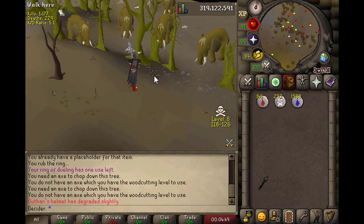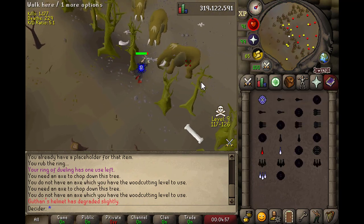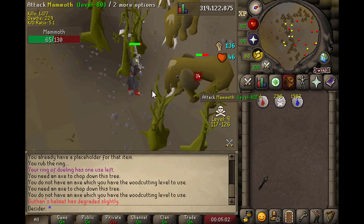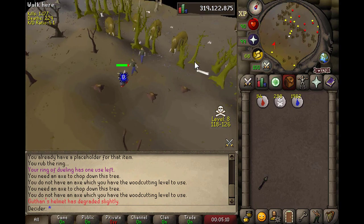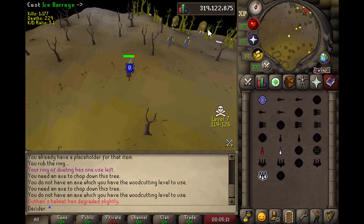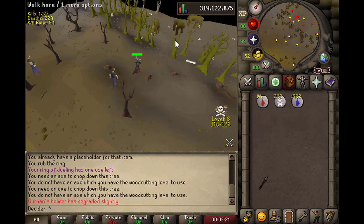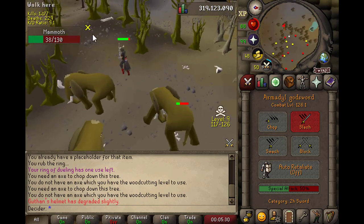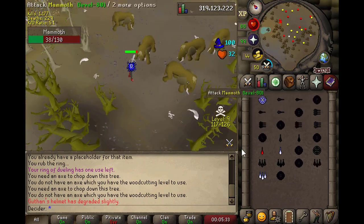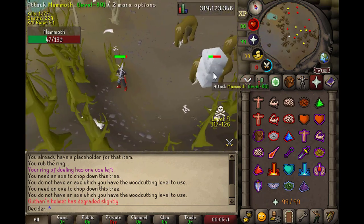Here at the mammoths I'll demonstrate what I mean by stacking barrages with melee. If I go straight up to a mammoth and barrage it then melee it, you see how long it takes for the melee hit to show up — that's because the barrage shows up very early when cast from close range. Now if I catch the barrage from further away and go for the spec, you'll see it comes up on almost the same tick — just one tick apart. That's how stacking works. In a barrage fight you can step in, barrage, step back, come in again, pray Piety, and destroy them.